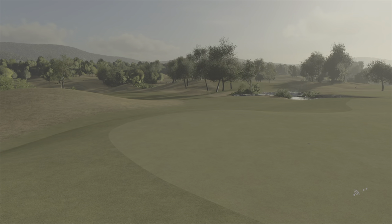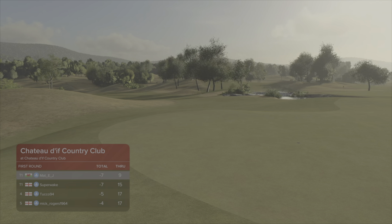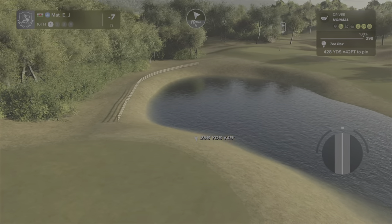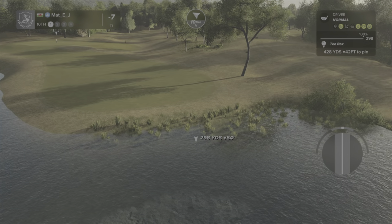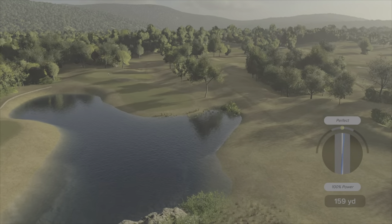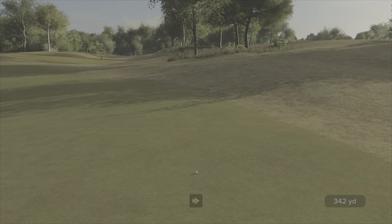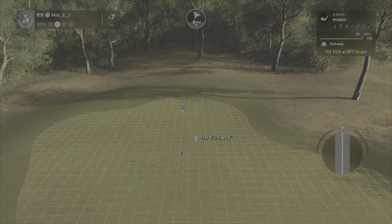Could have been better if I wasn't such a coward. Seven under through 15 — Super Wake at five under through 17, and Mick at four under through 17. The boys are putting in another good shift. I need the wind to take my mind. It's a risk given I was getting 90 percent on a lot of my drives, but it's good now — 15 yards to the pin.